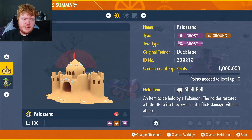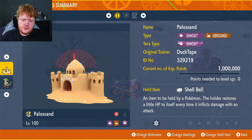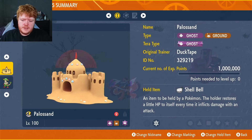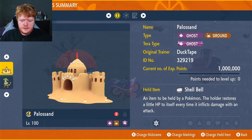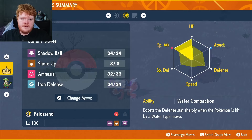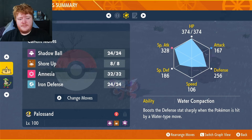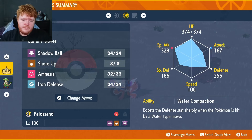Welcome back to another member build. We have Palossand here with the ghost-type tera and the held item Shell Bell to restore health the more damage we deal. This is an updated build moved straight to the top of the queue. We have EVs in special attack and HP, modest nature, max IVs in everything except attack, and the ability Water Compaction — where if we get hit by a water-type move it boosts our defense by two stages.